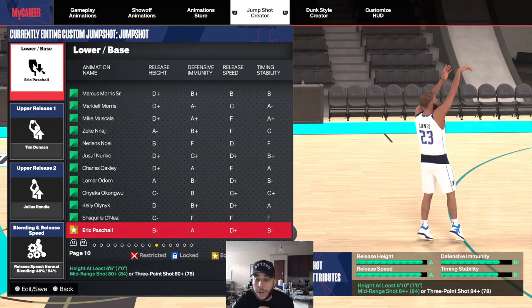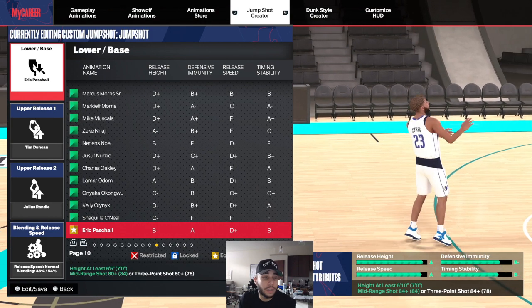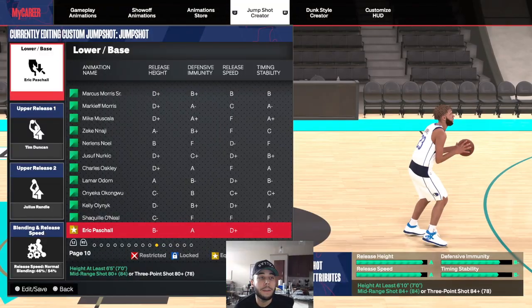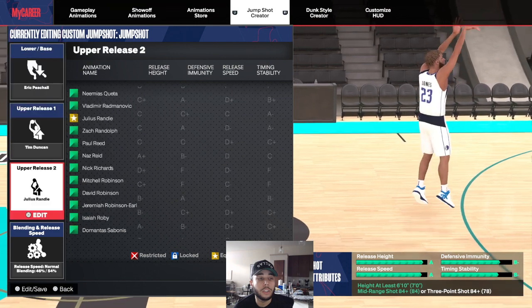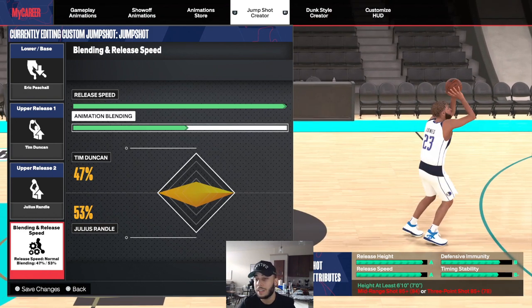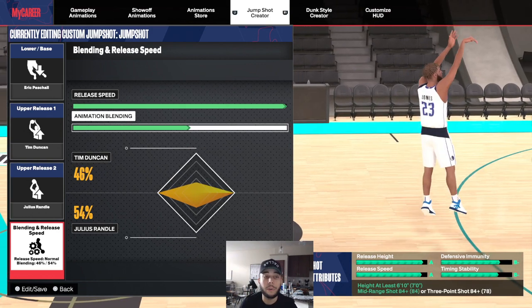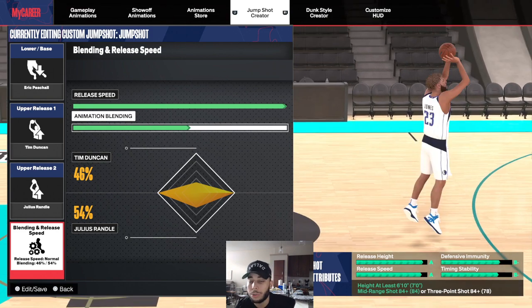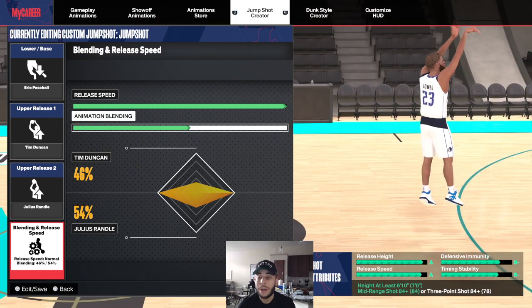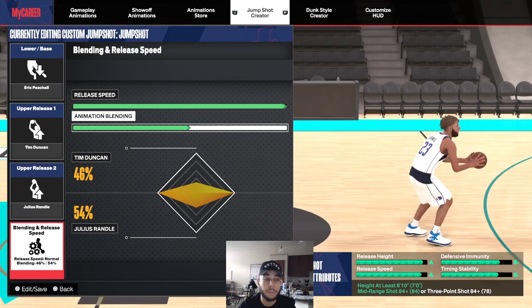The first jump shot I'm using is Eric Paschal base with Julius Randall and Tim Duncan upper at a 46/54 blend. The reason for that blend is if I go any more towards Tim Duncan, the requirement goes up to 85 mid-range or three-point. At the 54/46 blend it sits at 84 mid-range or three-ball, which matches my build. It has a high release, B-minus immunity, and B-minus stability — a pretty good jump shot overall.